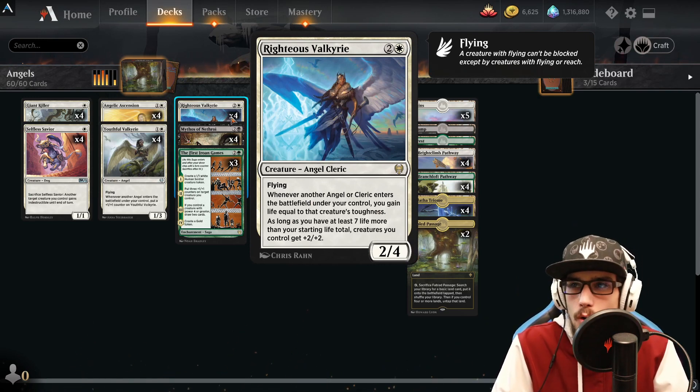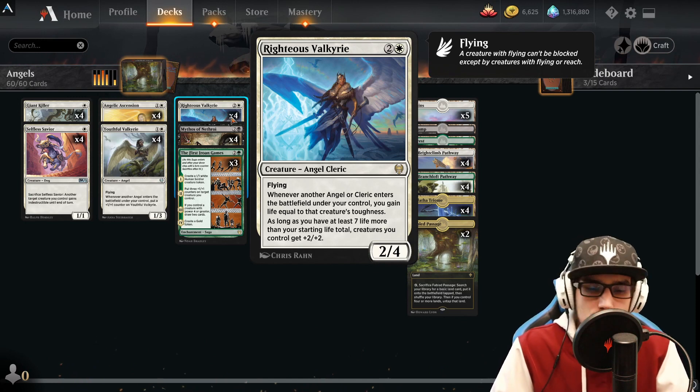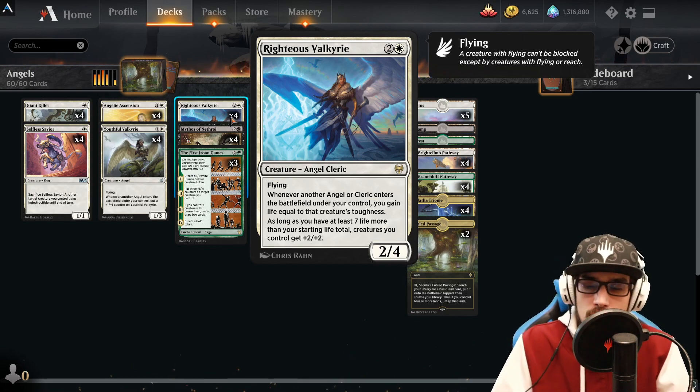Into our three-drops — one of the most powerful cards in the deck: four copies of Righteous Valkyrie, a 2/4 with flying. Whenever another angel or cleric enters the battlefield under your control, you gain life equal to that creature's toughness. As long as you have at least seven or more life than your starting total, creatures you control get +2/+2. It's absolutely amazing — very cheap at three mana, and it's stackable because it's non-legendary, so your creatures can potentially get +4/+4 or even +6/+6.